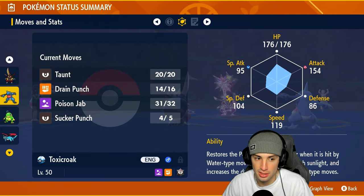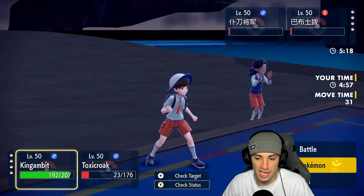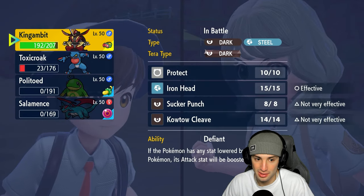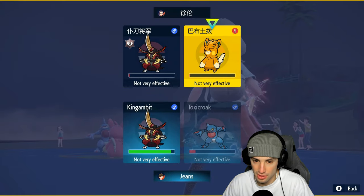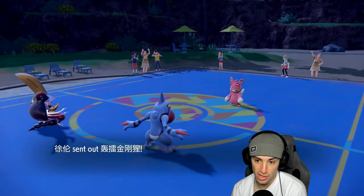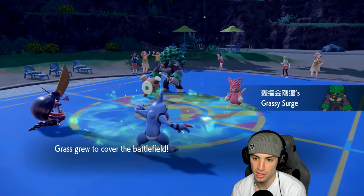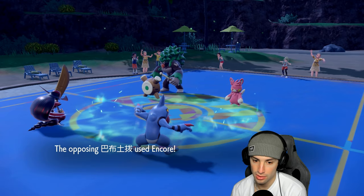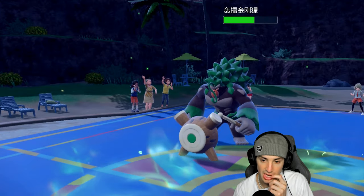They withdraw that slot, a good call on our end. Rillaboom comes out — another fake out user with Grassy Glide priority. Sucker Punch launches and fails. They went for Encore. Iron Head does respectable damage. They can fake me out again, and I do get back a little HP — maybe I can soak a fake out. I think they want to Close Combat me. I still have Tera though. We go into our Dark Tera type just in case they want that Close Combat — it won't be four times super effective.